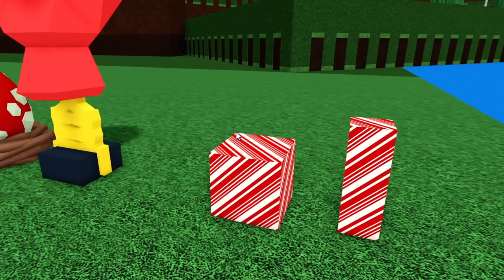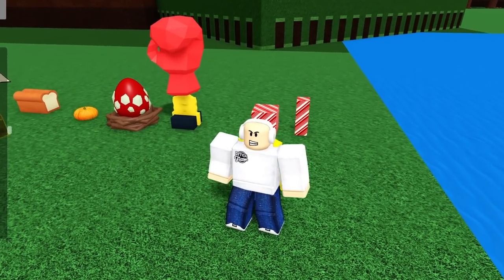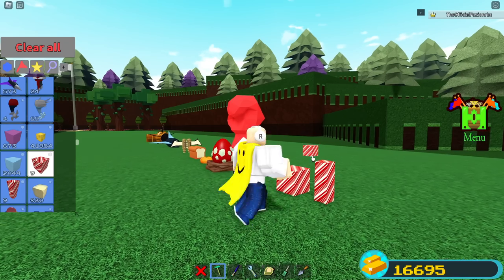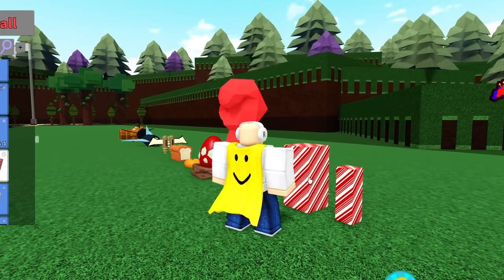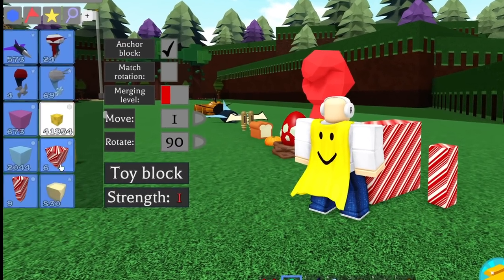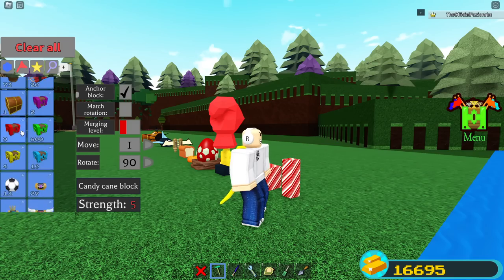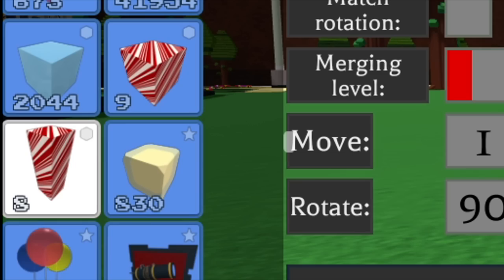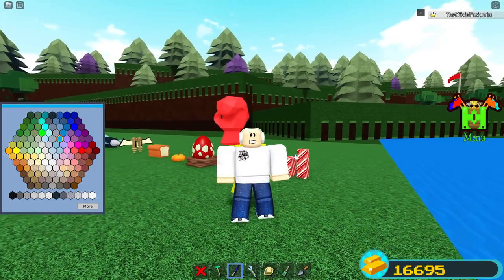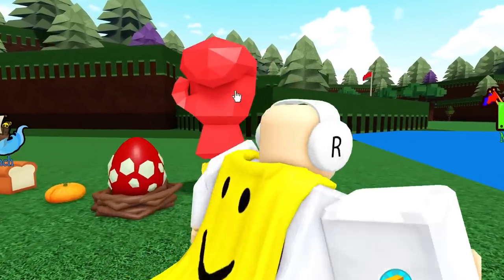Starting off with the Candy Cane block — this is the rarest actual square block inside Build a Boat for Treasure. It was added in Build a Boat's first-ever Christmas update. The strength on this block is five, making it stronger than ice and plastic. I only have 10 of the candy cane blocks and 10 posts. You can't even paint it, that's how old it is. Chill Thrill hasn't updated it, probably because so few people have it — that's how rare it is.